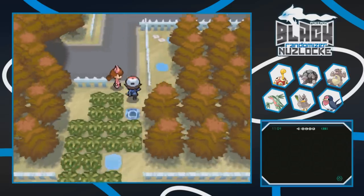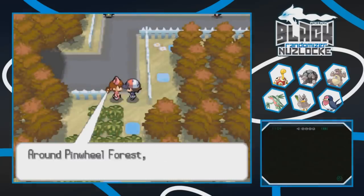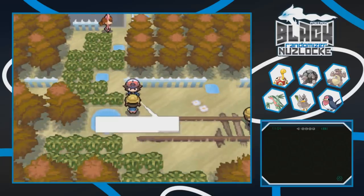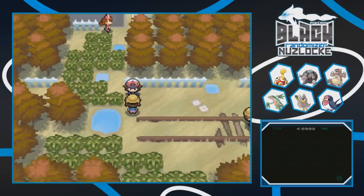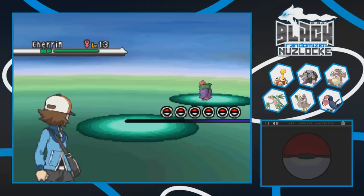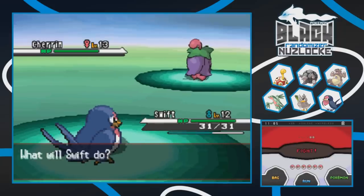Let's use the nurse trainer again since she has unlimited potions. There are some preschoolers in hard hats here - they're called technicians, which is actually kind of funny. Preschooler Rachel has a Cherrim at level 13. Maybe Taylor will be able to do something against this. It's only level 13 so I'm not too afraid. Let's go for Judgment - that's our strongest move here.